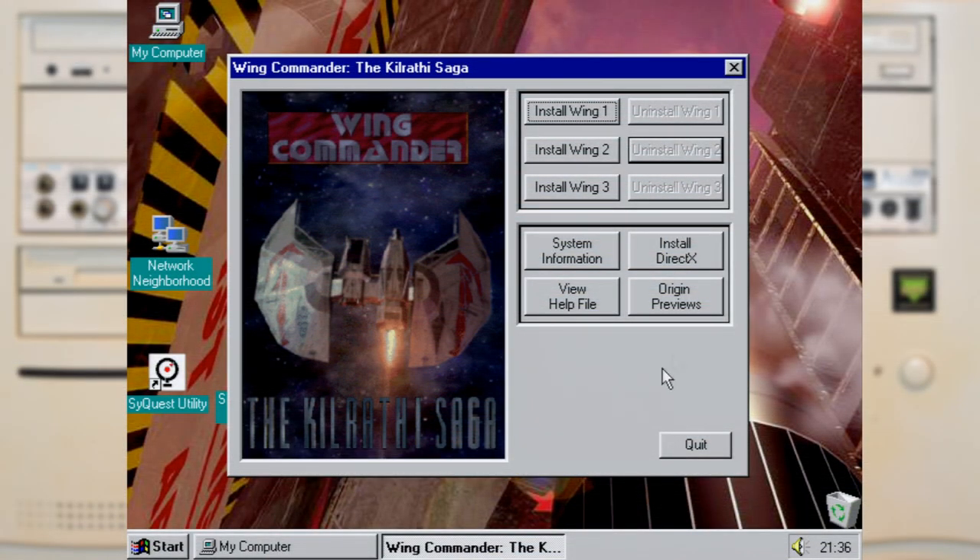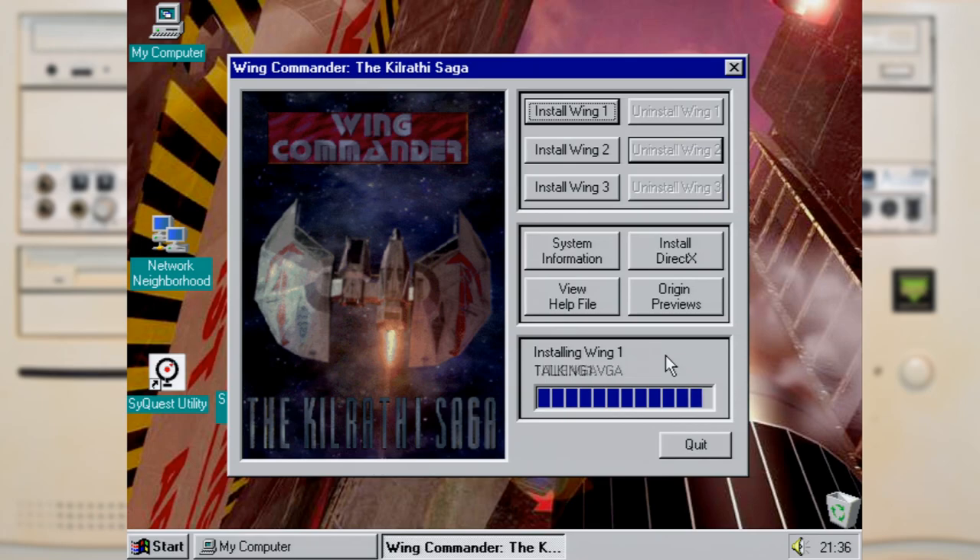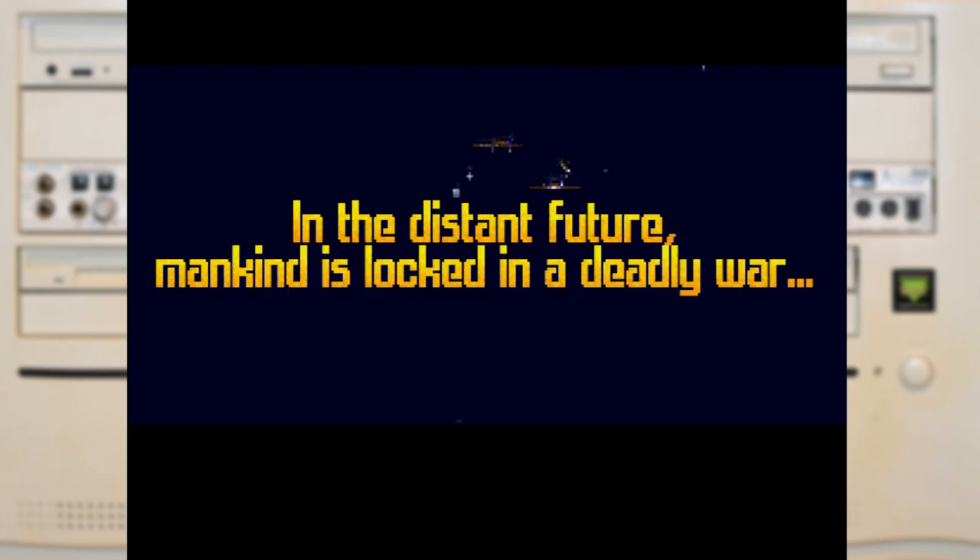Being a Wing Commander game it had to be a multimedia experience, even in the installer, with this great little intro that managed to look even better than the film that was released two years later. From this menu we get to install and launch any of the three games, and with the power of the CD-ROM drive they all install pretty quickly and you're ready to go in just a few seconds — so we can be in Wing Commander in less time than it took the intro to play.